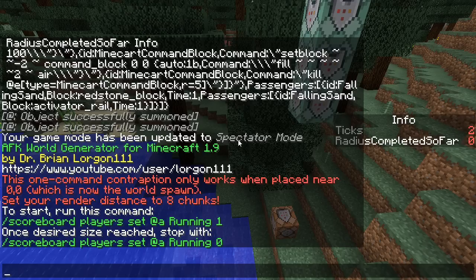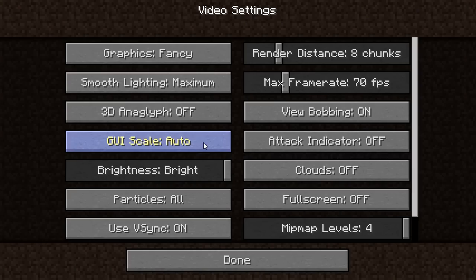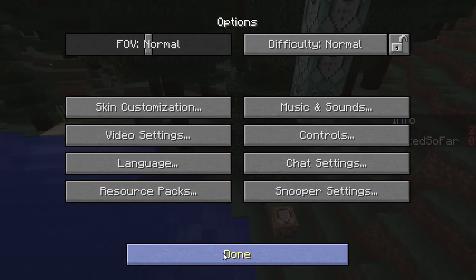You can hit T to open the chat if the commands go away. This one-command contraption only works when placed near zero zero, which is now the world spawn. Set your render distance to eight chunks — make sure you have your render distance set at eight chunks while you're running the generator, as it's optimized for that size.